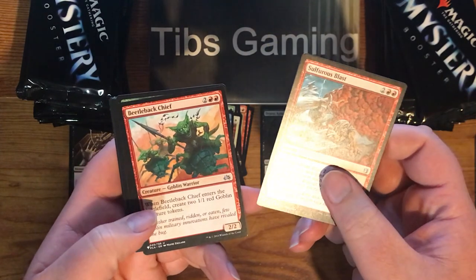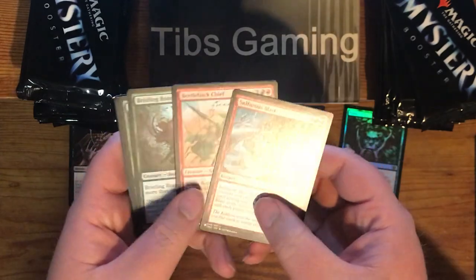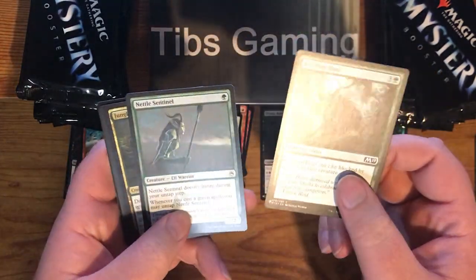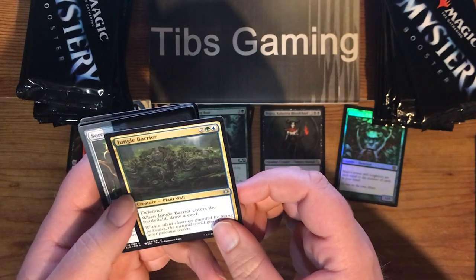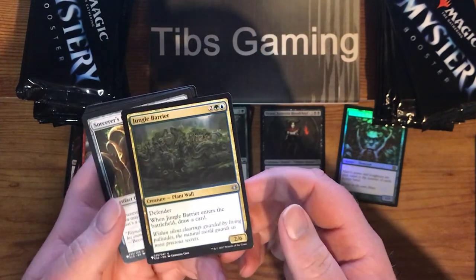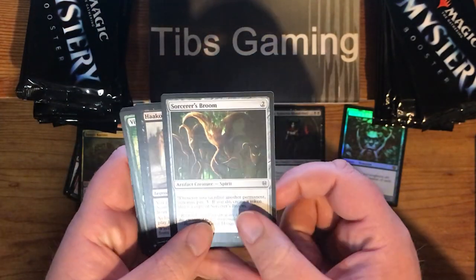Beetleback Chief from Planechase Anthology. Bristling Boar. Metal Sentinel. Jungle Barrier out of Explorers of Ixalan — that's what that is, I think. Sorcerer's Room on the Throne of Eldraine.